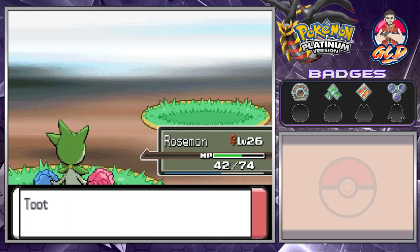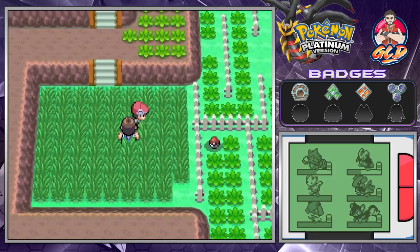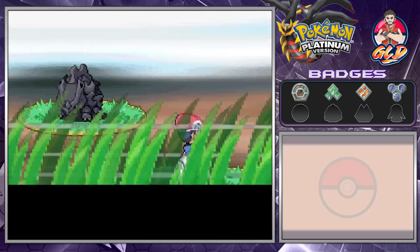Knowing me, I kind of wanted to do a Sinnoh-only team, and because of that we can't really use Houndour. We already did that in the last walkthrough.